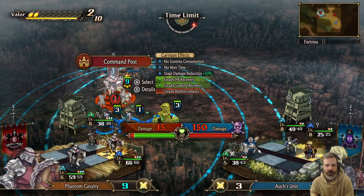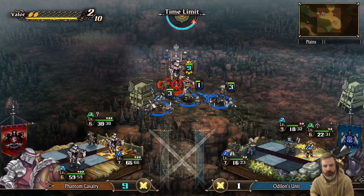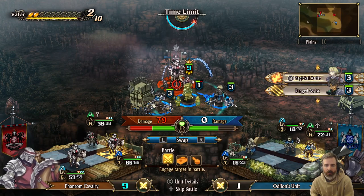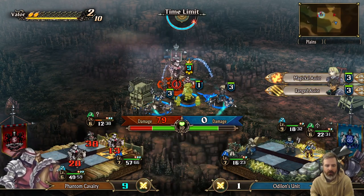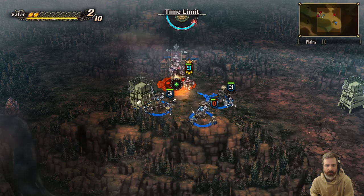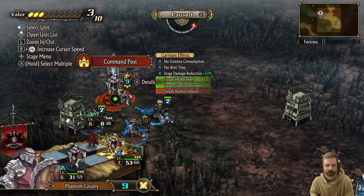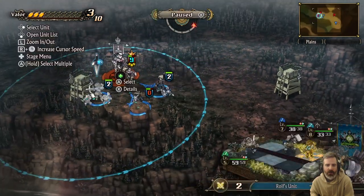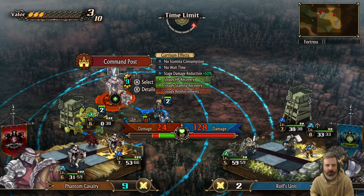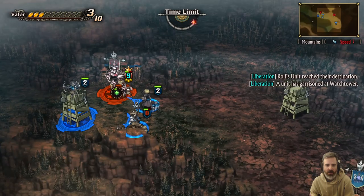Otherwise we just get wrecked. I'll see what I can do. Let me help — throw some assists on it. I think I'll just stay here. Now that we got one guy down, looks like we can actually fight without having to worry about getting wiped out here.